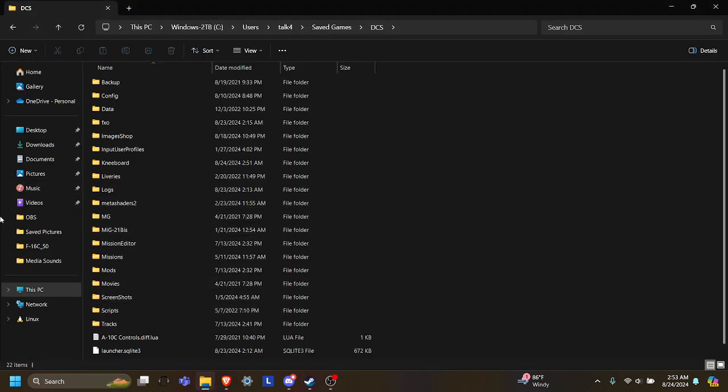Once you've installed it, you're going to figure out wherever it downloaded — usually it would download to Downloads — and you're going to bring it over to your kneeboards folder. You have to find your kneeboard folder first, so you're going to follow this path right up here. It's going to be usually on your C drive, or your Windows drive regardless of what drive it is, but usually that's C by default. Then you're going to navigate to Users, then go to your username — mine is talk4, but your username is obviously going to be different — so navigate to whoever is using the account on your computer.